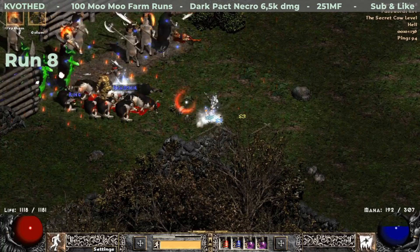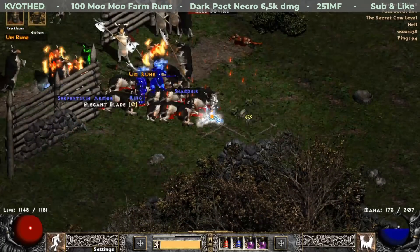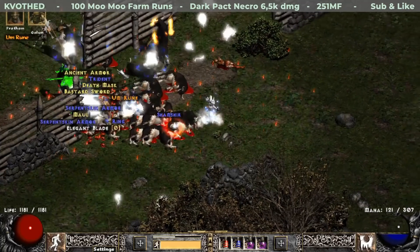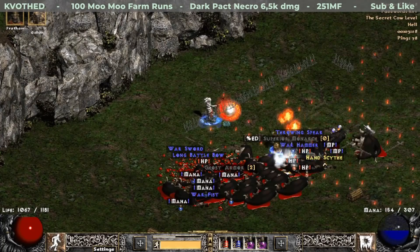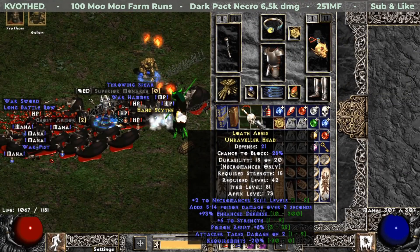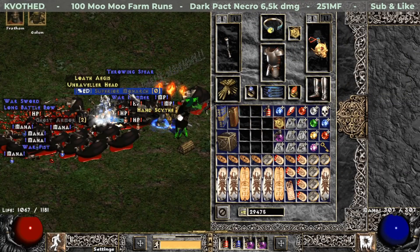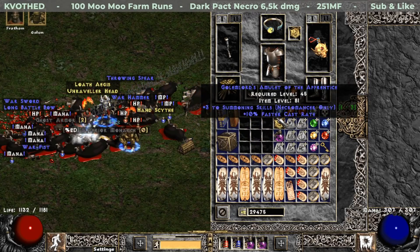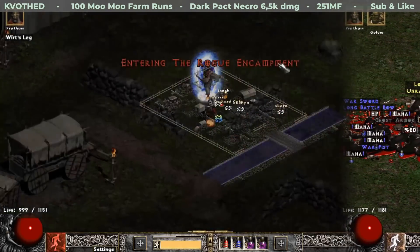Three runs later I get my first notable mid rune — this one is an Um rune. And just slightly later on the same run I get a magic amulet. Usually I pick them up and identify a little bit later because otherwise it takes too much time. This one rolled plus three to Necromancer Summoning skills and 10% cold resistance.